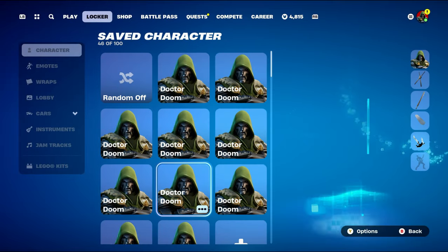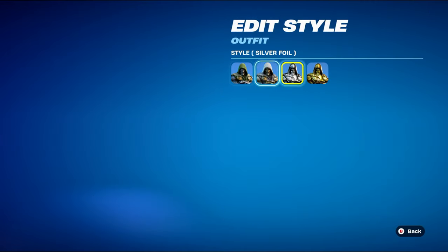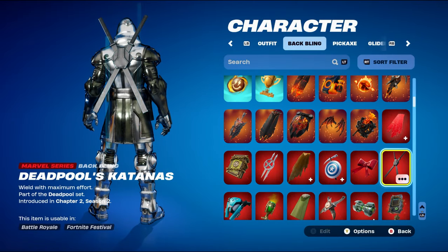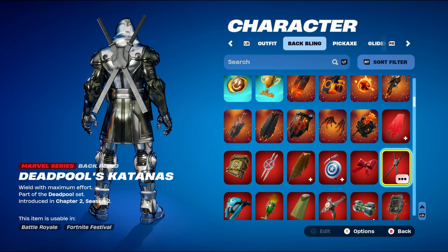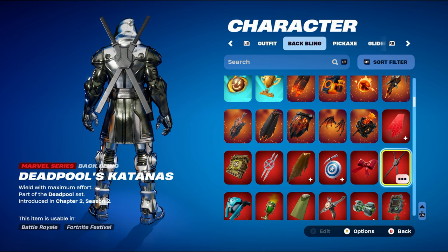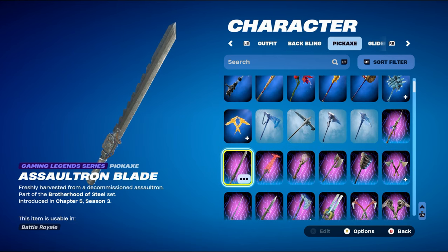Combo number seven moves on to the silver foil super level style. The back bling is Deadpool's Katanas, part of the Deadpool set from Chapter 2 Season 2's battle pass — Deadpool was the secret skin that season — used for the silver and black design. The pickaxe is the Saltron Blade, a gaming legend series pickaxe from the Brotherhood of Steel set in Chapter 5 Season 3's battle pass — the T-60 Power Armor's pickaxe, used for the silver design.